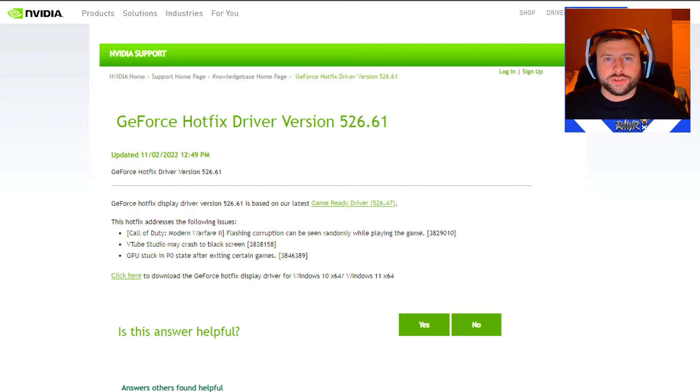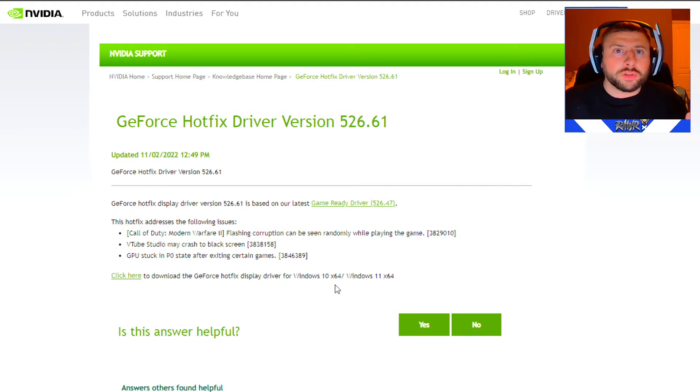When you click the link it takes you to this page where they give a brief description. This hotfix will address the flashing corruption that can occur randomly while playing the game, crashing on the black screen, and GPU stuck in the P0 state when exiting certain games. So this is supposed to help with a lot of the crashing, the flashes, and a lot of the game bugs.